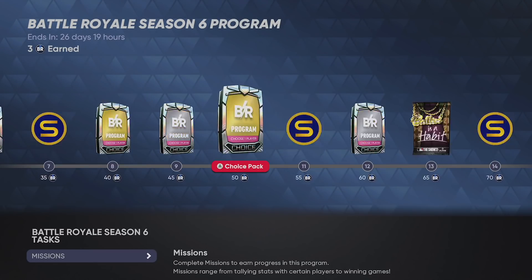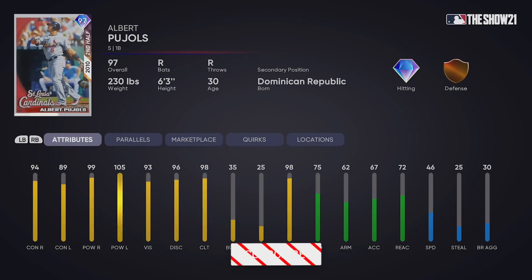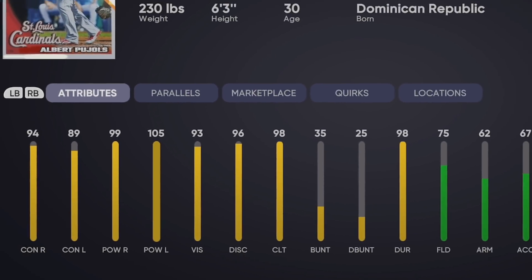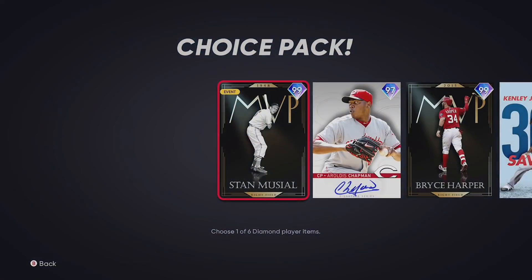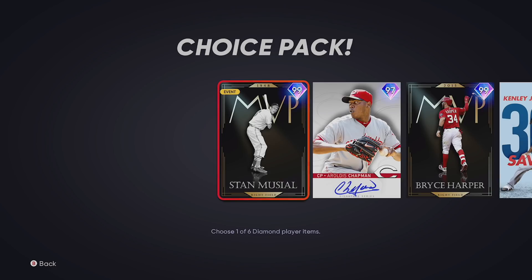The brand new Battle Royale Program Season 6 has released at 90 points. You can get the 97 second-half Albert Pujols - 94/89 Contact, 99/105 Power. Obviously there will be a better version of Albert Pujols before the year is up, whether it's a 99 MVP, Signature Series, Prime, or whatever. There will be a maxed-out Albert Pujols at some point. This card's really nice though, for free at 90 points in the program. The two new diamonds to the BR Program Choice Pack are Aroldis Chapman's 97 and the 99 MVP Stan Musial.